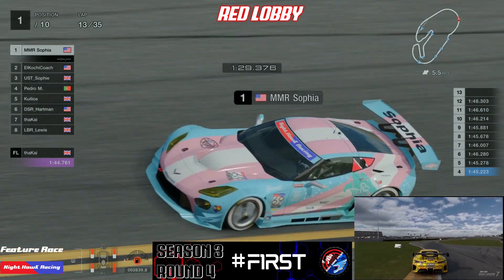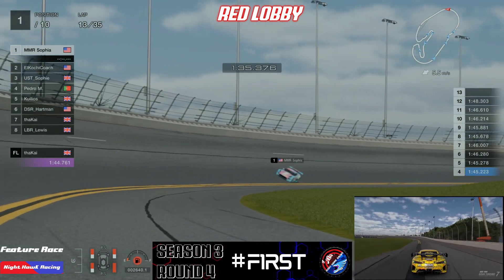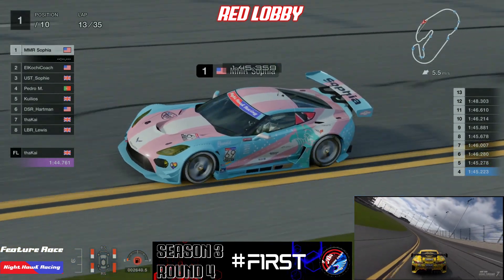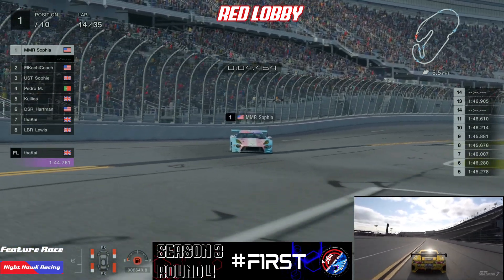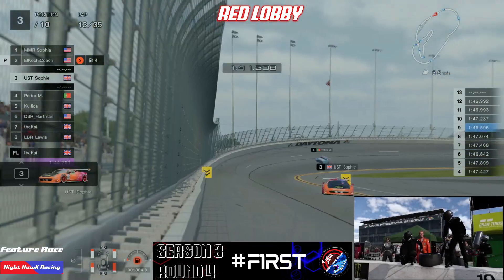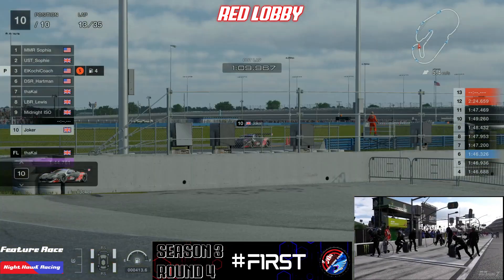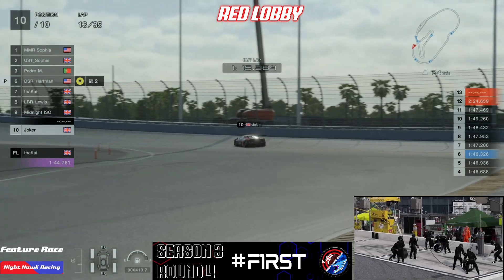What a first stint Sophia has had — a few battles between Swizzy and KD Kai, but managing to get back in front. Potentially we could see her win both the sprint and the feature race if she keeps it up. Coach has definitely earned the title of 'tyre whisperer' — we've seen him in previous races take the tyres right to the rim, not afraid to use all the rubber. At some point he will need to pit for fresh rubber. In terms of pit stop news, that little spin we saw Joker have at the chicane has cost him a lot of time — he is quite a ways behind LB Lewis and has also been jumped by Midnight ISO. You don't want to lose too much time in a pit stop.